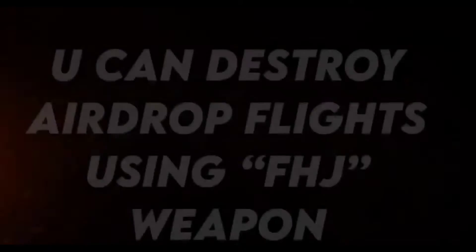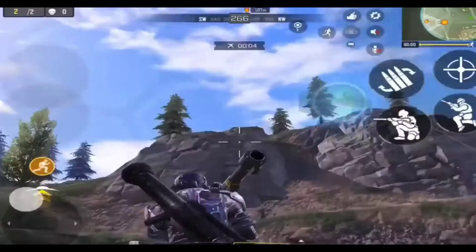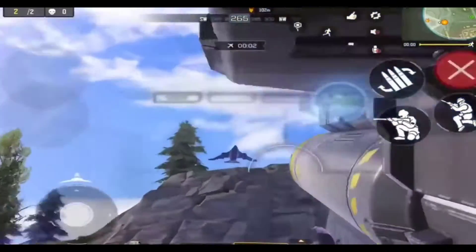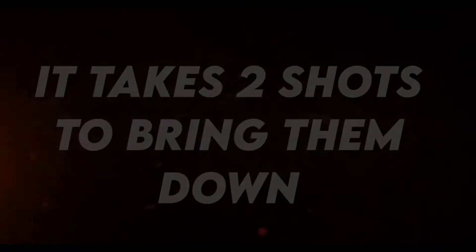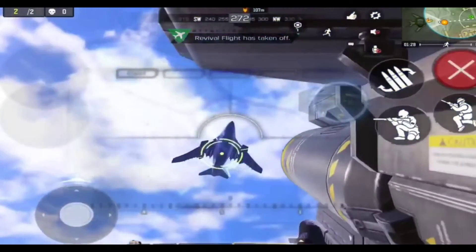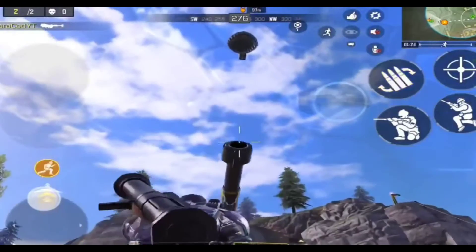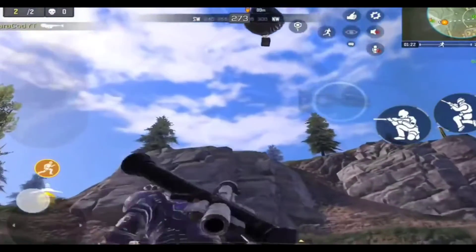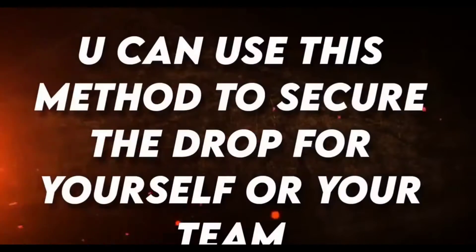The first tip is destroying airdrop flights. You can destroy airdrop flights using the FHJ weapon. It takes two shots to bring them down — first shot, and then another shot. Now we get the crate, you can see it coming towards us.